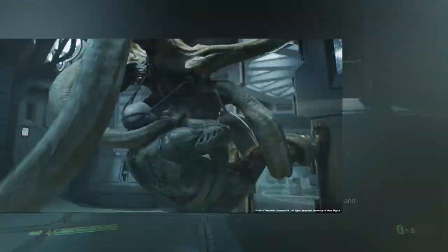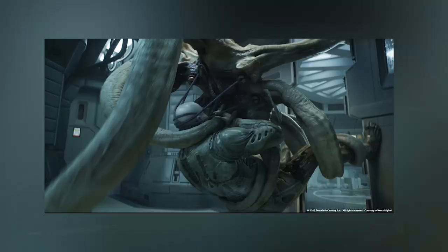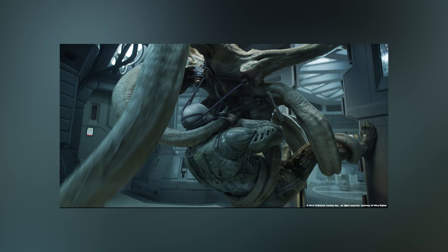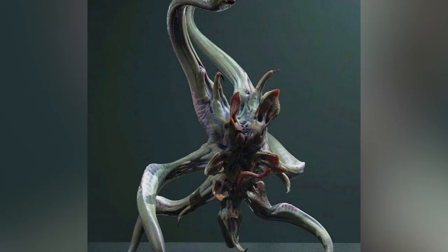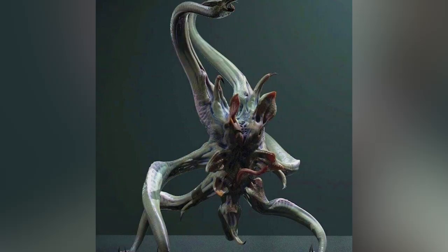Coming in at number 3, we have an original monstrosity from the Prometheus film. The Trilobite was a massive octopus-like creature similar to the facehuggers, whose only purpose is to impregnate a host with a Deacon — which is our next entry. Very strong and resilient, not much else is known about this creature, but it is just as terrifying in every aspect, being that its only mission is to impregnate its host. It may not have much place in an Aliens game given the timeframe of Prometheus, but it deserves its due in games as well as the last two entries.